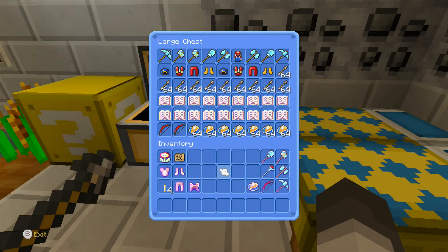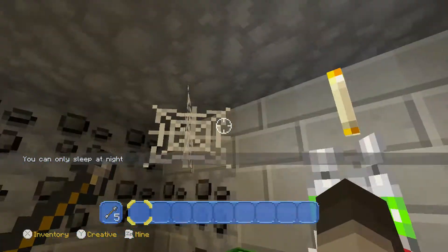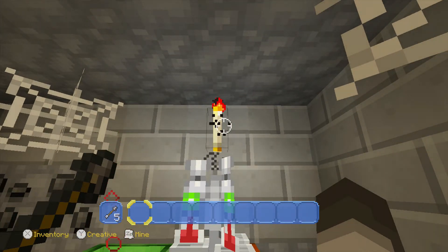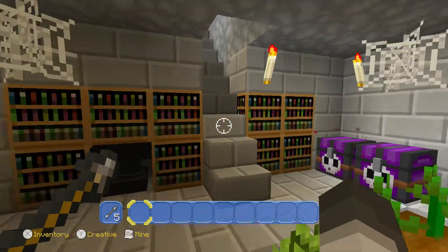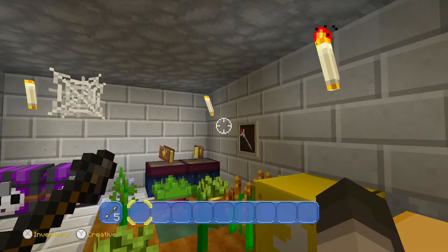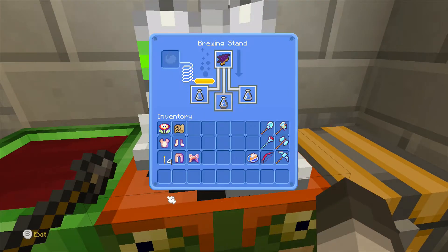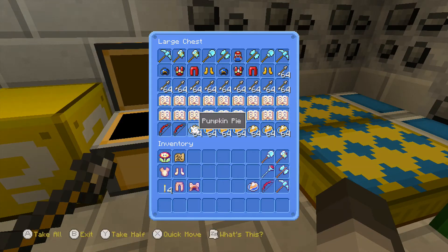We have a crafting table. We have a chest with a lot of things in it. Blue bed for me and Colin. We have a torch — very big part of this place; it would be dark if we didn't have this, except the conduit would light up. There are five torches. We have a furnace. Colin was brewing in a brewing stand. And we have another chest with a lot of food in it. Of course, we have in here my precious pumpkin pie.